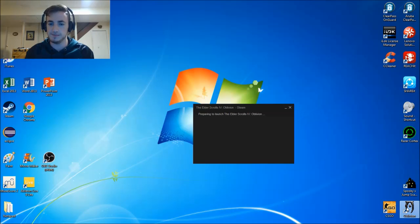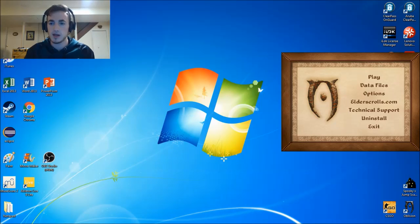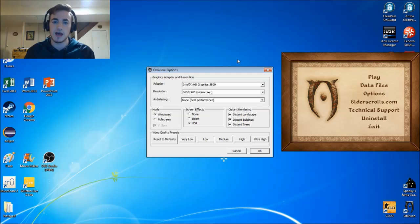First, let's go ahead and open Oblivion. Now go to the Options — everything we need is right here. I'm trying to run the game in ultra-high settings, which I know my computer can handle. Originally, I thought this was the problem.